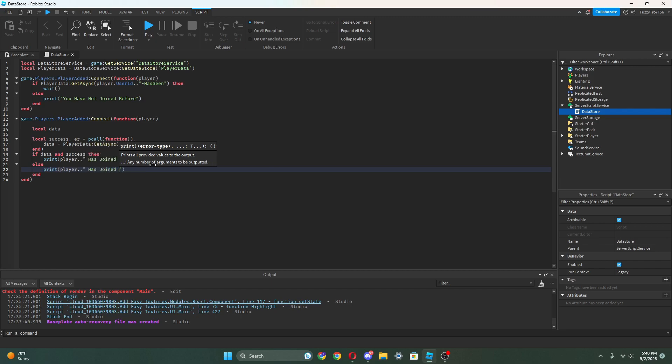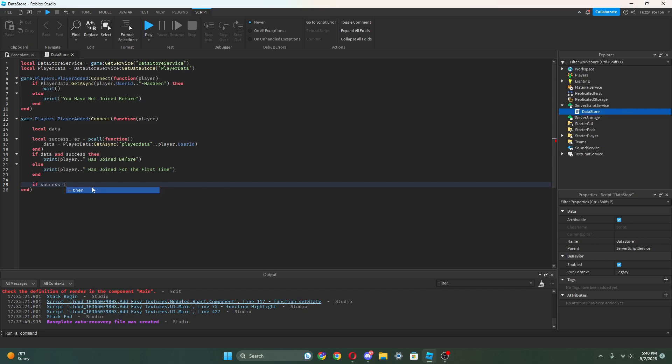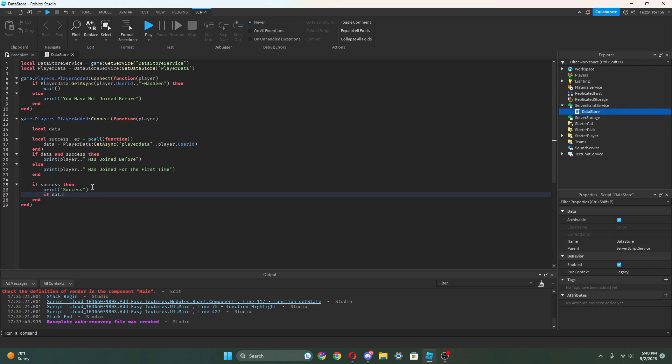So now we can do down here: if success then, print success. And then we can do if data then, we can do print 'data is being collected'. We can put down here 'data is a table' — yeah, data is a table because that's where we're storing everything.